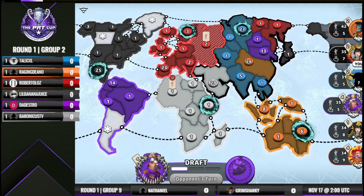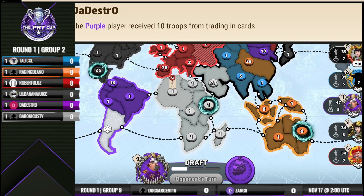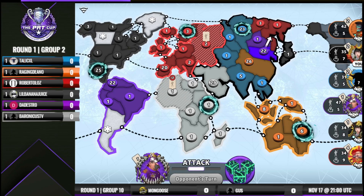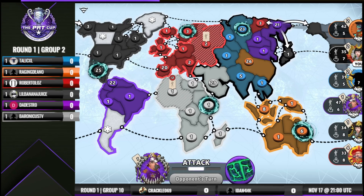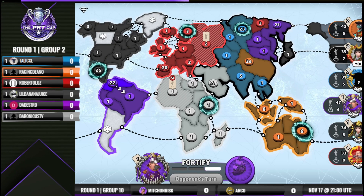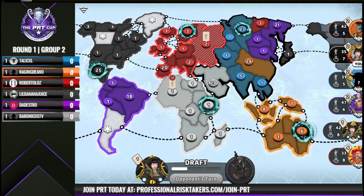Talik just peacefully taking cards. Dedestro probably going to continue his Asia card-taking strat, sets for 10 on 4. Seems like Dino might kill Talik soon. Dedestro going to point his stack another direction, with a little bit of a roadblock in front of Banana Juice.